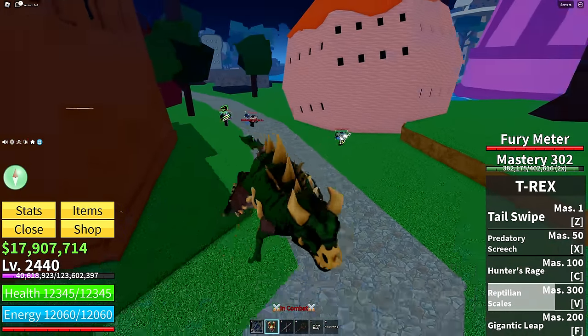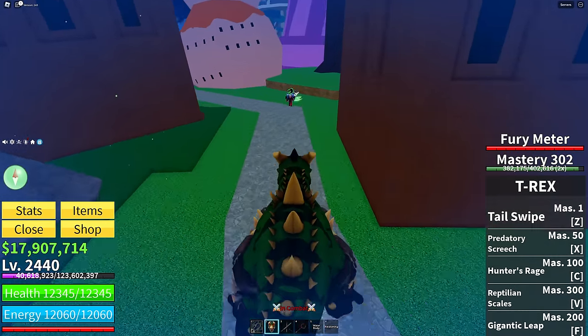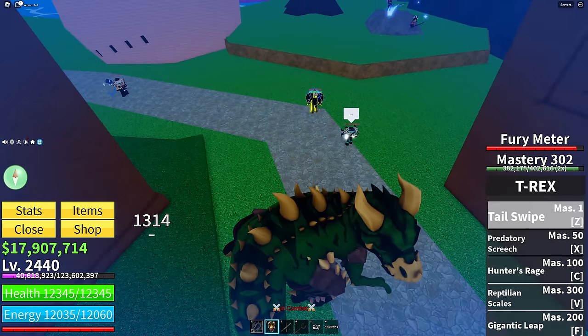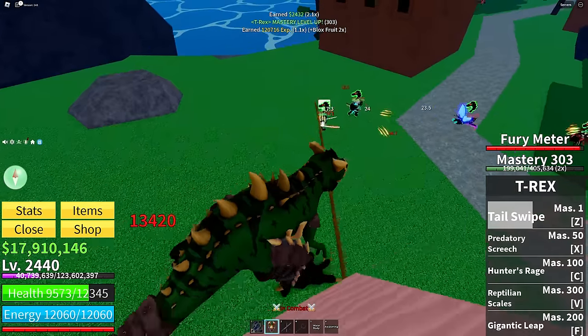You guys are here for the T-Rex. So T-Rex, first of all, has a passive that does more damage the further you are away from somebody after you hit them. Besides that, Tail Swipe is basically the same thing but it does more damage, so it's pretty good overall.